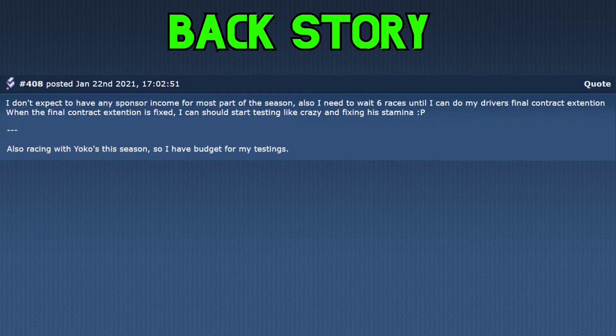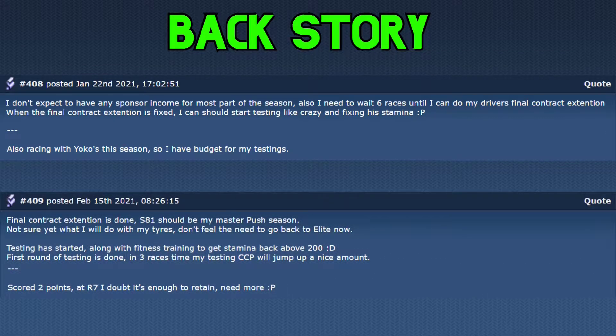In the next season, obviously, we need a different plan. With 6 races left in the season, you wait 6 races, do the contract extension, and then you need to push. You can't push and test and train without any sponsor income for a lot of races. The final contract extension has been done successfully, and I have started doing some driver training and testing. Meanwhile, I have scored 2 points in race 7. I doubt it will be enough to retain at the moment, so we are pushing for points in this episode.